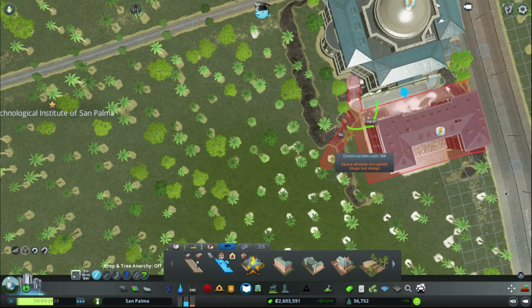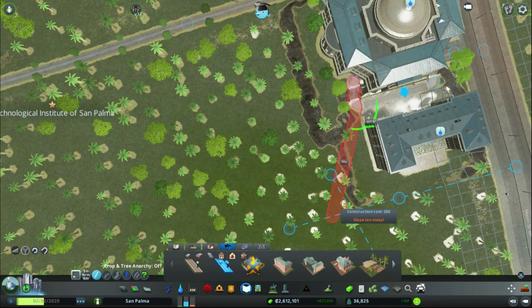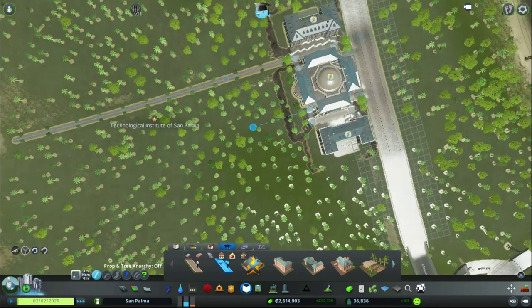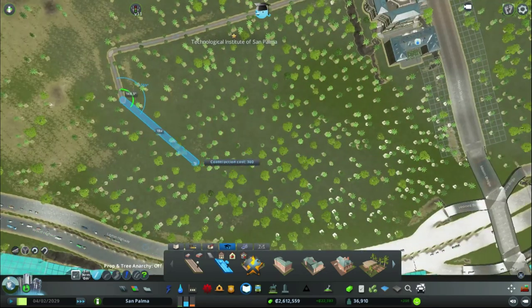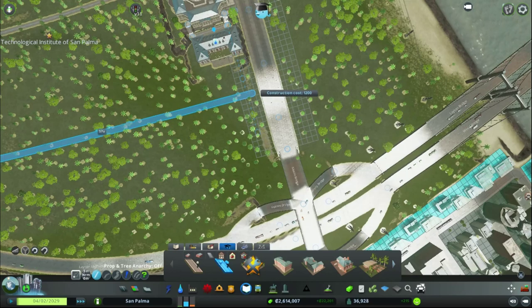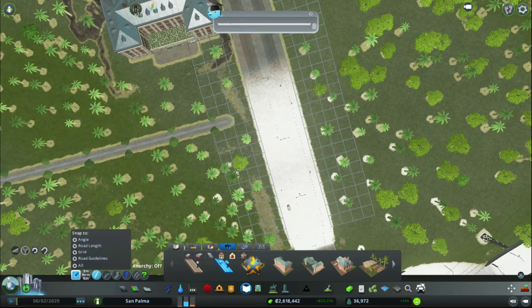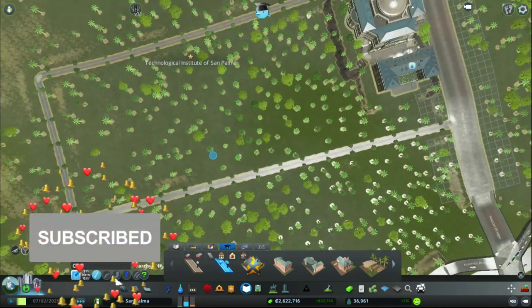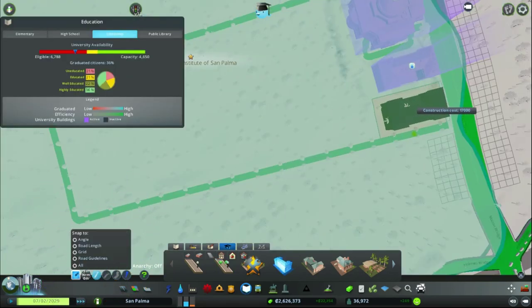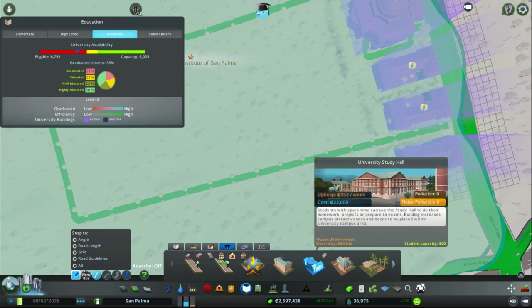Alright, this part is giving me some trouble here. I guess we can't connect to that side. Let's get some other stuff other than dormitories — I have just two more dormitories there. That's the study hall. Scooch that thing right there.